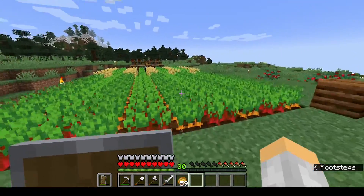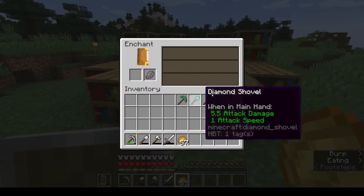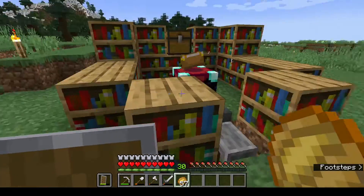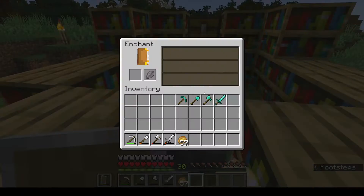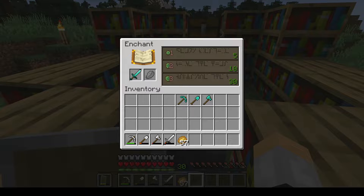Going through all my enchantments for my gear, the best enchantment I found was on my diamond sword: Looting III. What Looting does is basically in the name — you get more stuff with that sword. It goes up to three levels, as it says right here. It increases the maximum number of items for the most common drops by one per level, meaning I'm going to get a lot more stuff from whatever I kill with this sword.